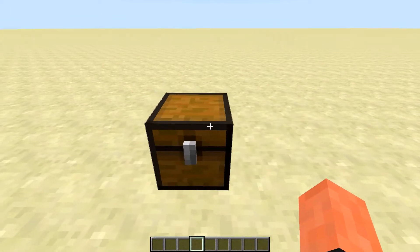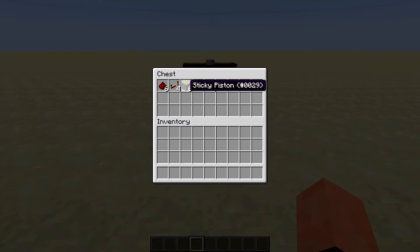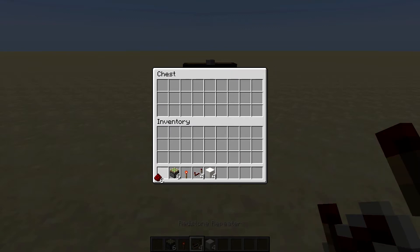All right guys, this is where we're going to be building this today. I'm going to show you what you need to make this: six pistons, four repeaters, six sticky pistons, four repeaters, six redstone, a redstone torch, and four building blocks of your choice. I'm using quartz — you don't have to use quartz, I know it's expensive, but if you want to build it exactly like I did then go for it.